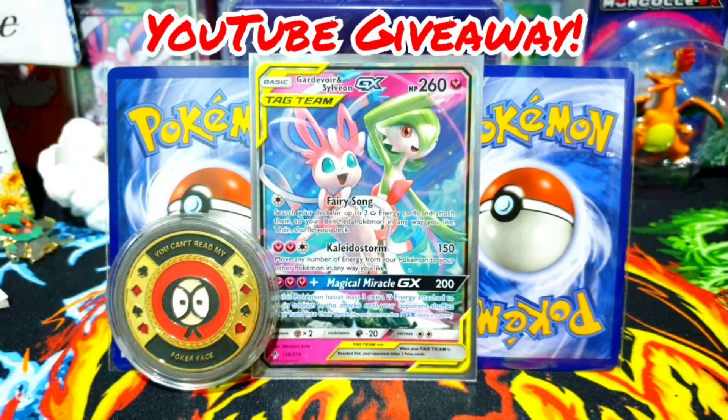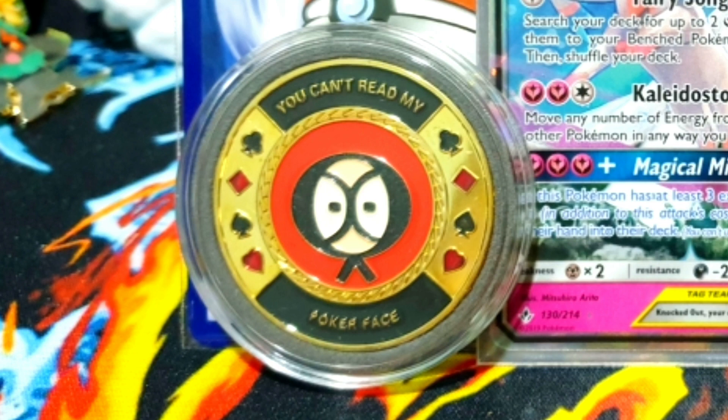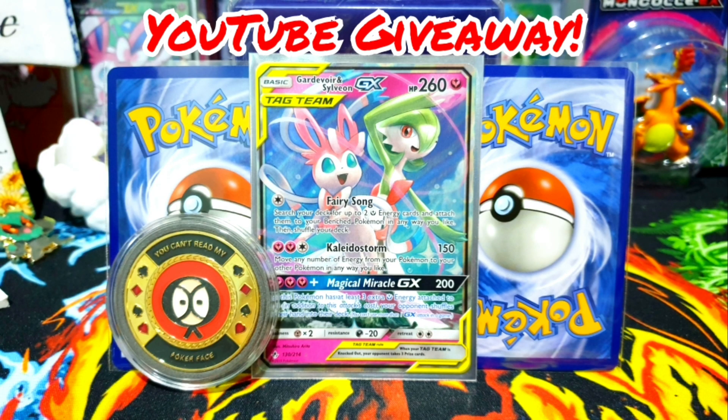For our February giveaway on our YouTube channel, we will be giving away a You Can't Read My Poker Face card guard, a Gardevoir and Sylveon GX with one random holo and one reverse holo. To enter, you have to be a subscriber, like and comment on our February videos. A random comment will be picked from a random February video for the winners.